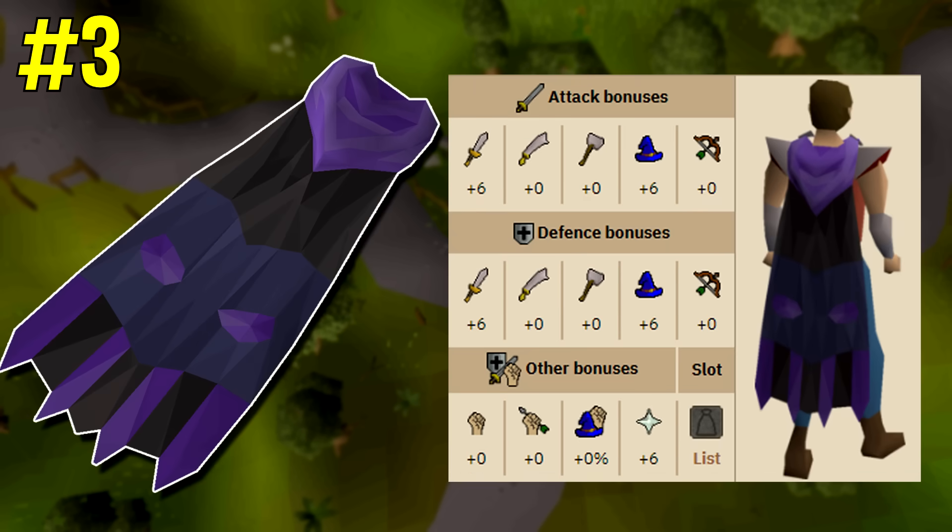Coming in at number three is the ardougne cloak. Now the ardougne cloak 1, 2, 3, and 4 all give magical attack and defense bonuses as well as a prayer bonus. The ardougne cloak 2 especially fills a pretty nice niche — you can get it before you get your god cape if you really need to, and it's a good interim cape to wear before you get the plus 10.